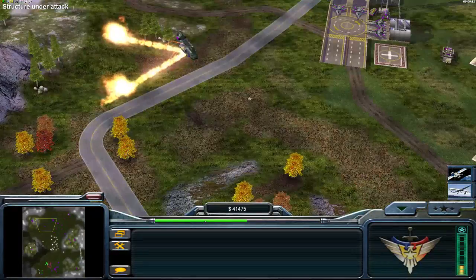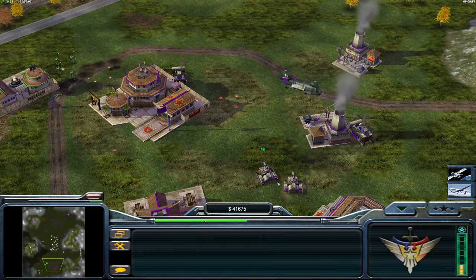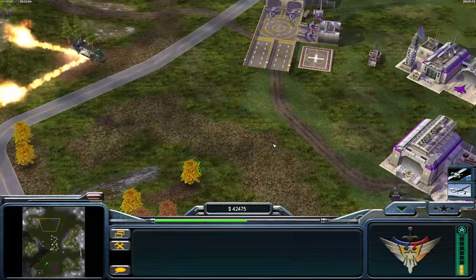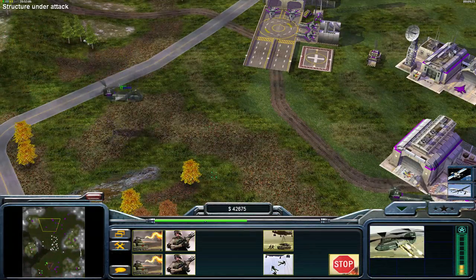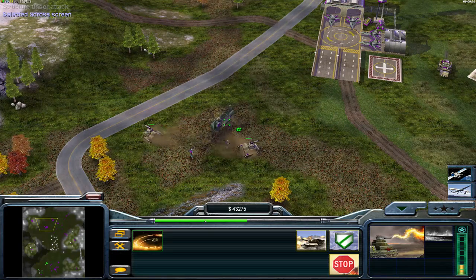Basically, you need to first capture a China base, or at least steal a flamer. Then you need to put either one or two flamers in there.